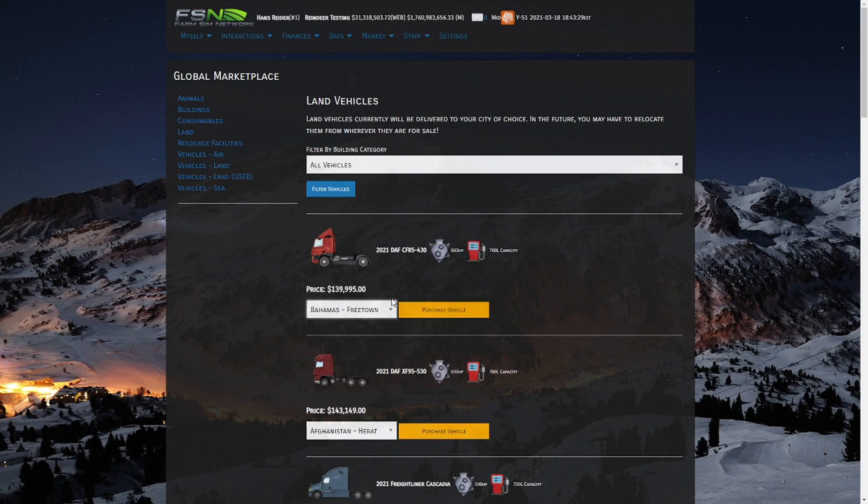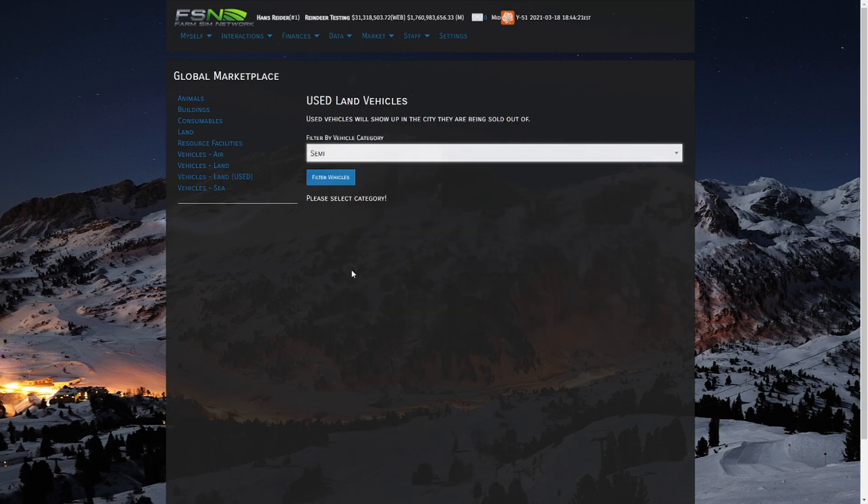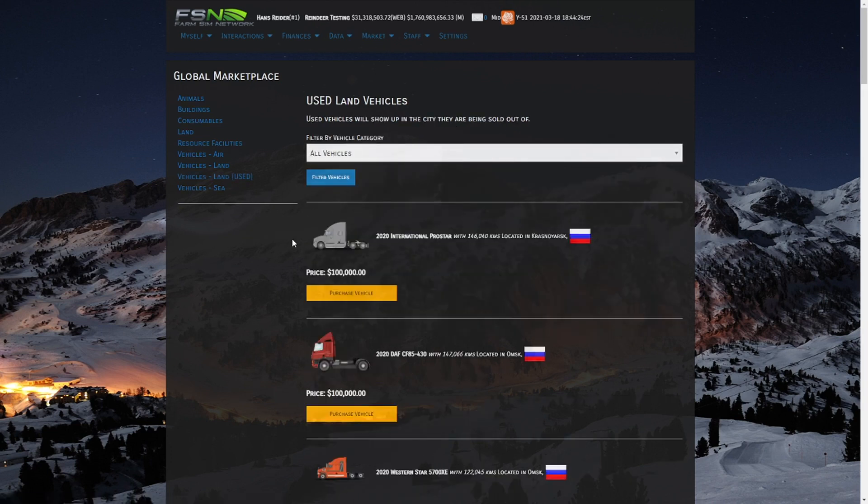As a starting player though, we might want to take advantage of other players in this game. Maybe we don't have quite as much startup capital, so let's try to make that money work for us. If you go to Land > Used, you will be able to see used vehicles. As you can see there are some available at around $100,000, saving us nearly $50,000. For the sake of this tutorial we're going to go ahead and pick up a couple of these used ones.